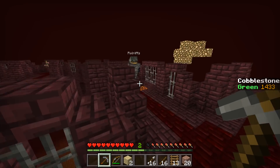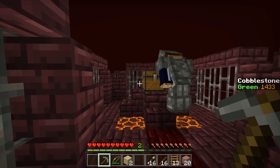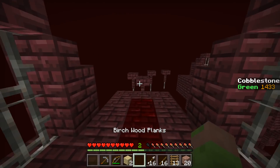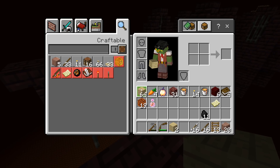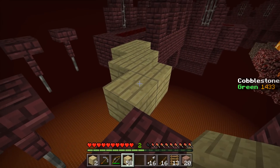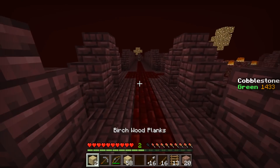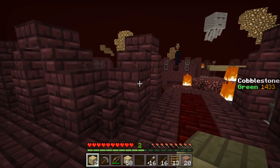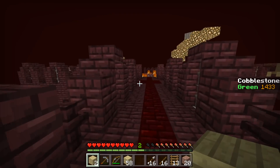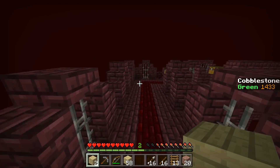There's a chest over here which also seems to be on top of some bedrock. The bedrock is hiding something. We have some lingering potions of fire resistance, some regular fire resist potions, a skeleton skull, blaze rods, and bone blocks. Very nice. I'm not nearly desperate enough to spawn a Wither in Skyblock.